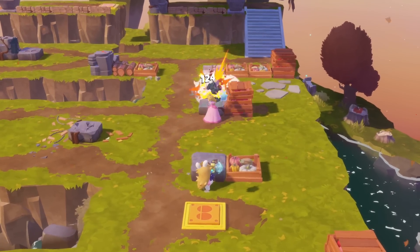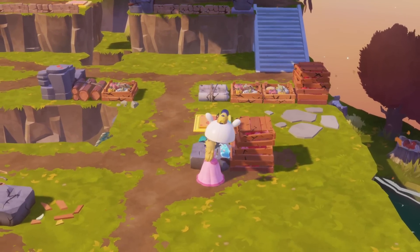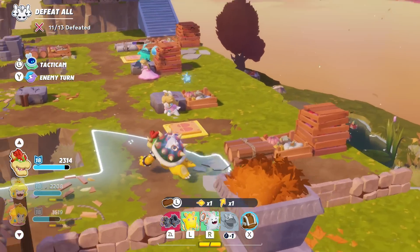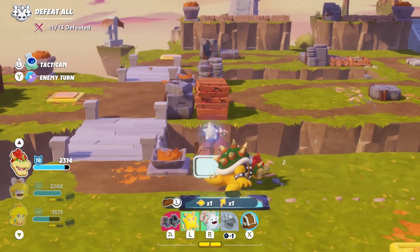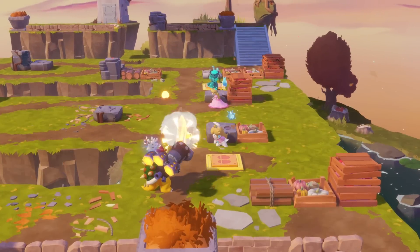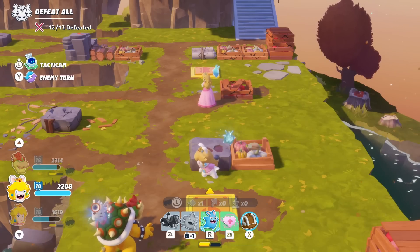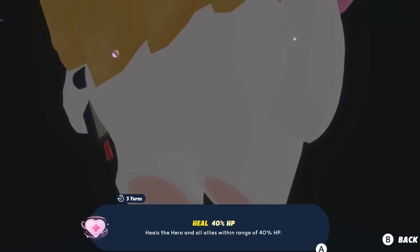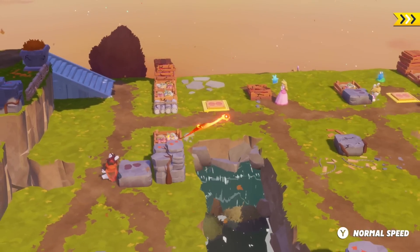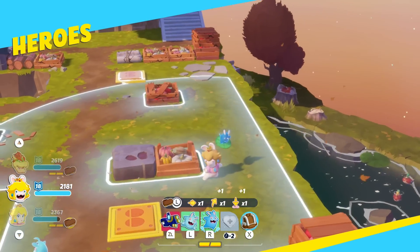My goal is to break this so that Peach can then just shoot. Maybe Bowser can — oh dang it, are you kidding me? Bowser can't even make it over there. This is killing me. But maybe I'm far enough away that they're not gonna mess with me. Got him! Peach is out in the open. But we can heal a little bit. So one more move — there's only one left. It's a fire attack though, right? Set us all on fire — ridiculous. That's okay.